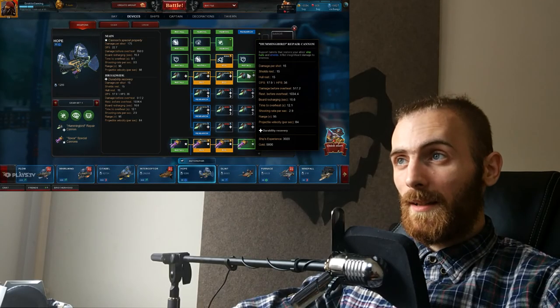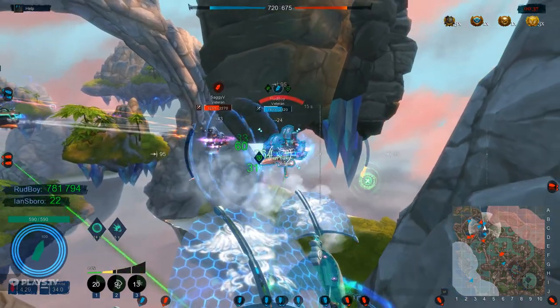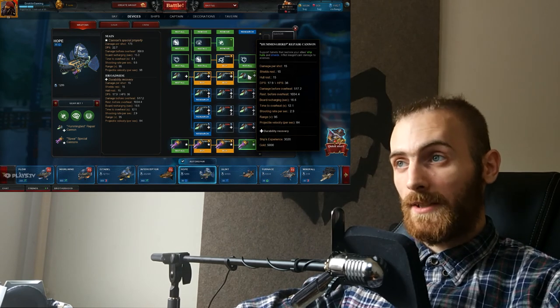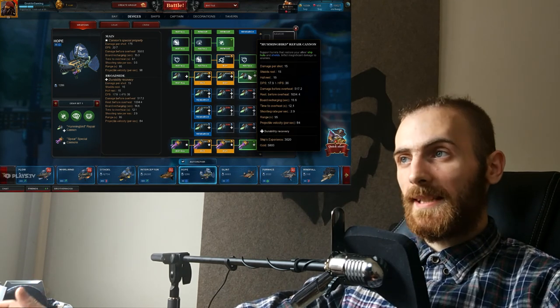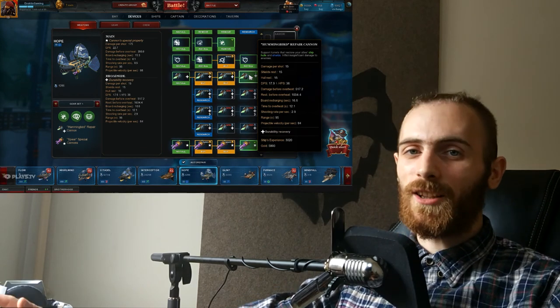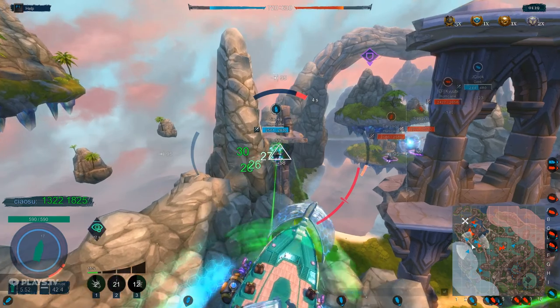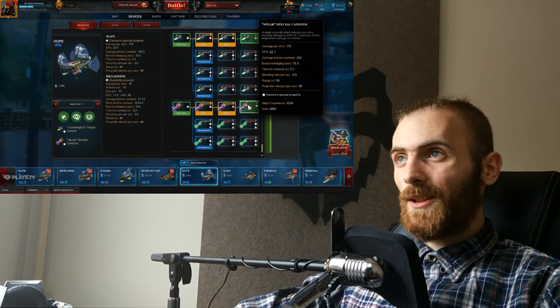I picked Hummingbird because it is the only side cannon that you can spam. If you look at the tooltip for this side cannon, it says it has a 2.9 shooting rate per second — that means almost 3 shots per second, which is spammy as hell. Time to overheat is 12 seconds. This side cannon is the best for recharging your energy. And on top of that, it is gonna restore your ally's ship hull and shields.